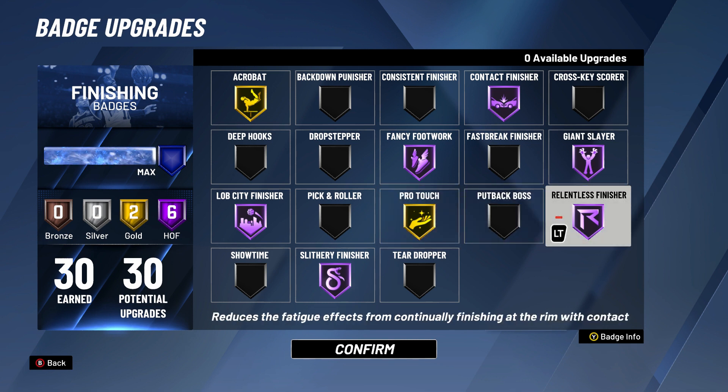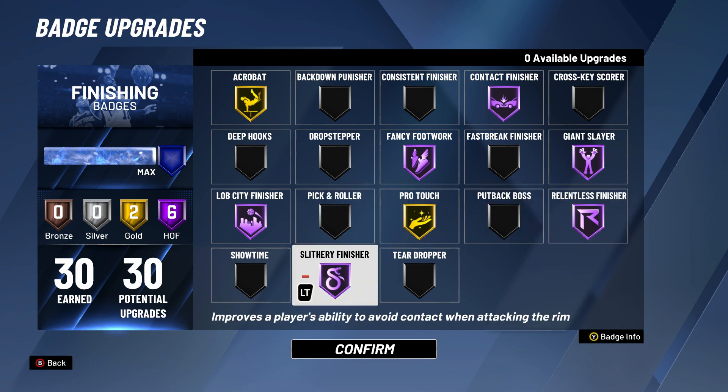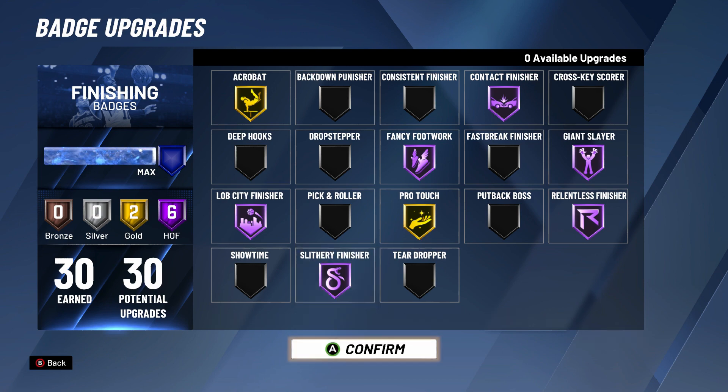Relentless Finisher — obviously Hall of Fame reduces fatigue effects from finishing through contact. That's another badge I think is a must-need for a tier finisher and slasher. Slippery Finisher — I also feel like that's a must-need because you're avoiding contact when you go to the rim, so it's easier to score. I've always had it on Hall of Fame — I never really tried it without it, but Slippery Finisher on Hall of Fame is a must-need if you want to be a good slasher.